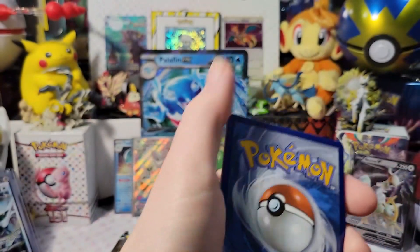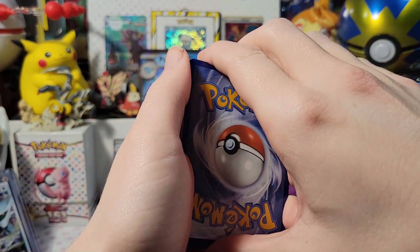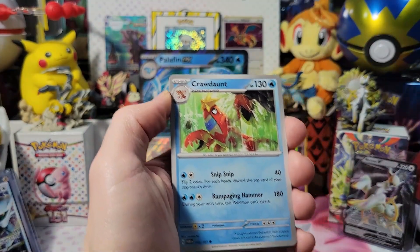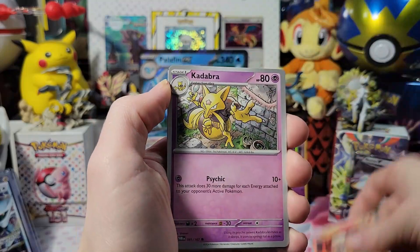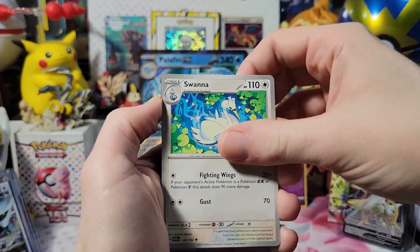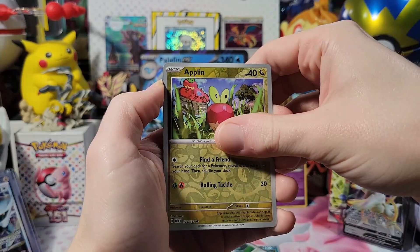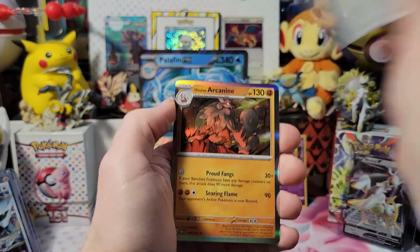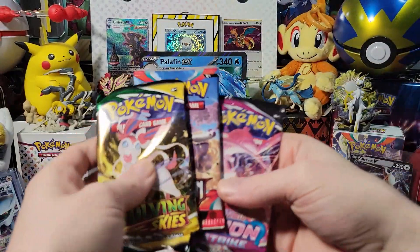Here, code for you, please enjoy. Another Twilight Masquerade - let's see what we can get. Dark - leaf, darn. Cranidos right there, Farfetch'd, Abra, Swanna, Bellibolt, Snorlax, Applin Reverse Holo - darn. Varoom - okay, and Hisuian Arcanine. Alright, three left.